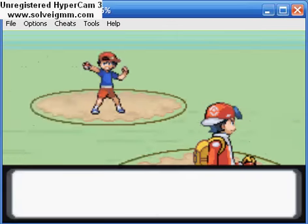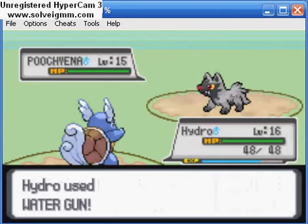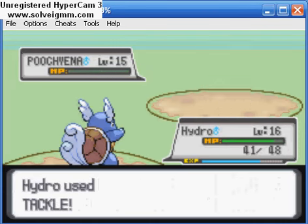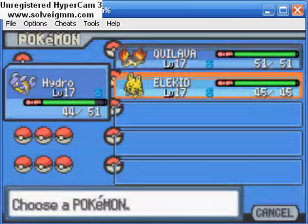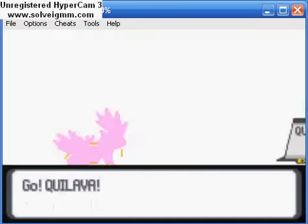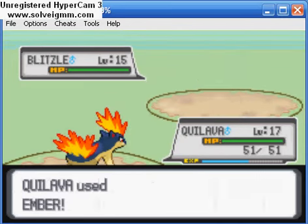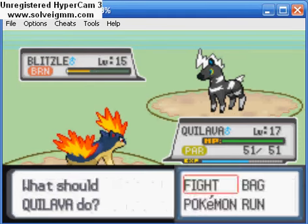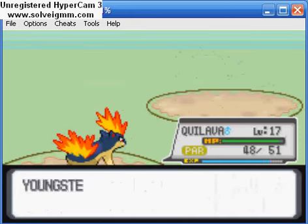Next trainer here: Youngster Jonas, spelled very weirdly. He has Poochiana at level 15 — not going to be a big problem for Hydro here. He's going to get to level 17 on that one. And a Blitzel, so into Cool Lava we go. Ember. I got the burn, that's pretty useful I guess. Let's use Ember again, and that one goes down.